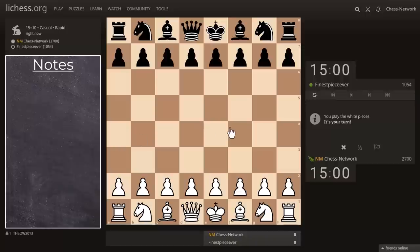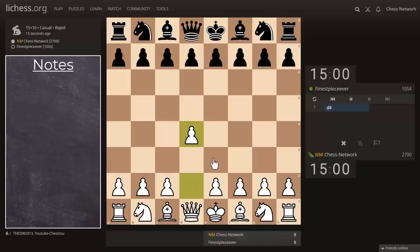Hi everyone, it's Jerry. I am going to play a 15-10 game. Let's start out with D4. Opponent's rating for this game is 1054.